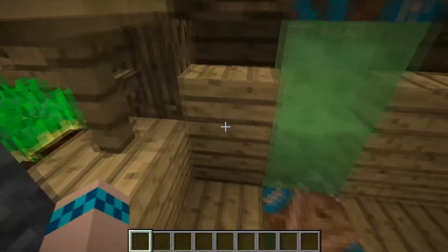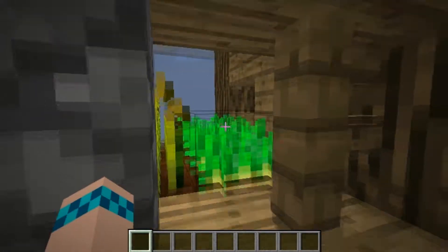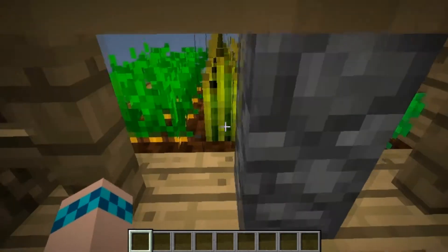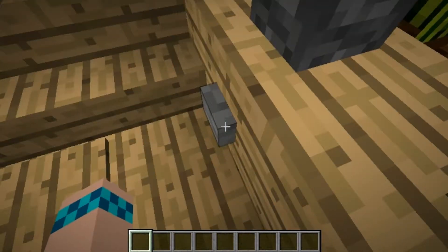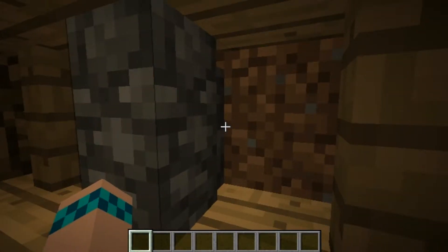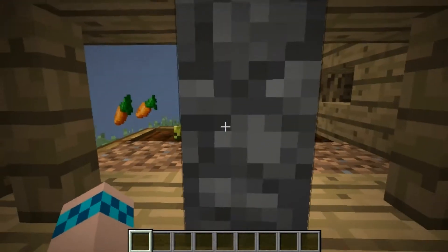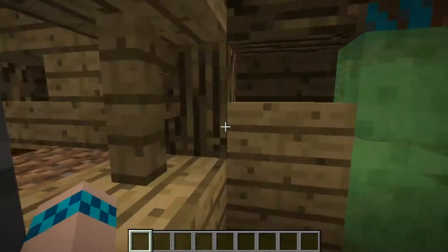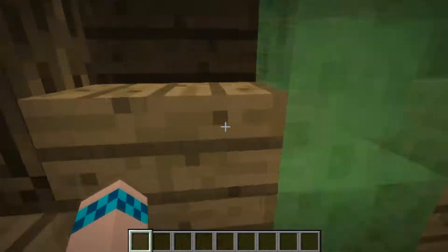Over here, let's just close this door. Over here is our potato, carrot, and wheat farm, arranged in rows so they grow faster. And if we hit this button, there we go — all of the crops get harvested and we can go on our way.